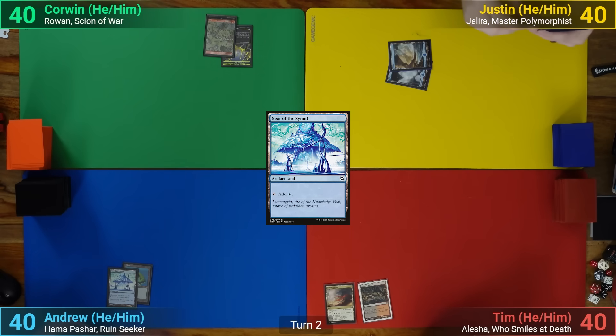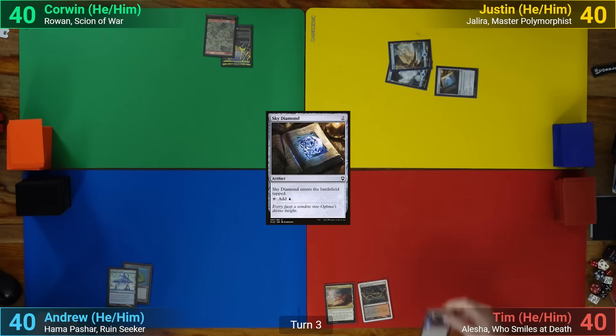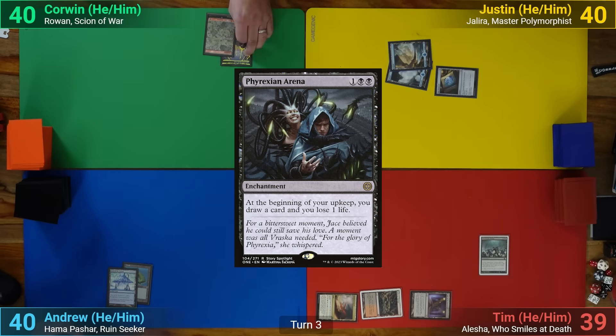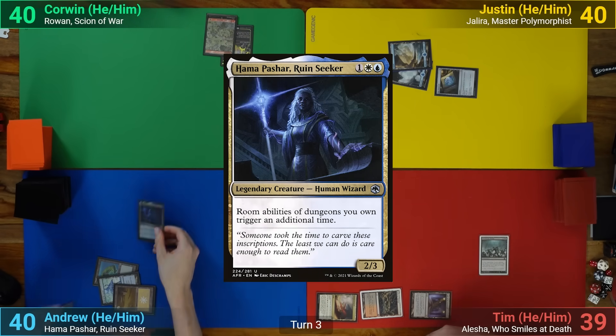Justin plays an Island, taps 2 for a Sky Diamond, and passes back to Tim. Tim's turn has a Vault of the Archangel coming in, and he pays 2 Black and 1 Colorless for a Phyrexian Arena. My turn has me drawing, playing a Plains, and casting my Commander, Hama Pashar.